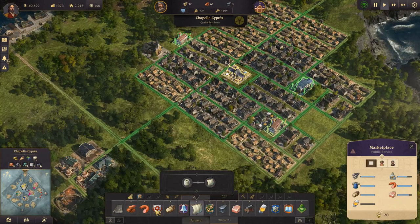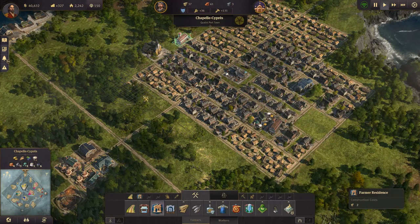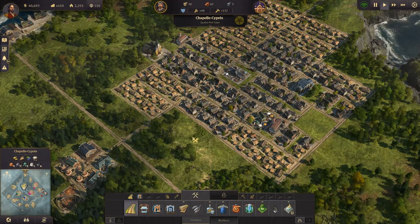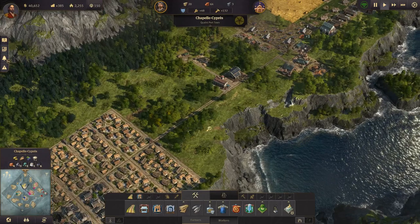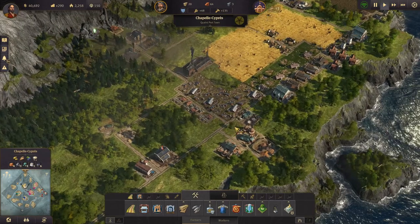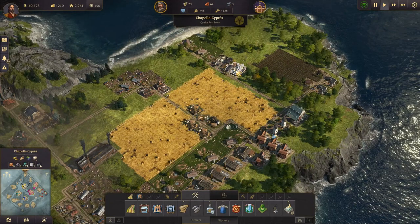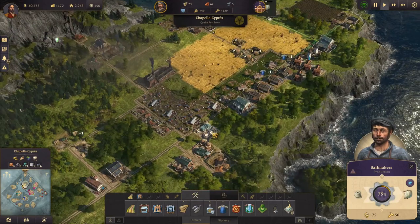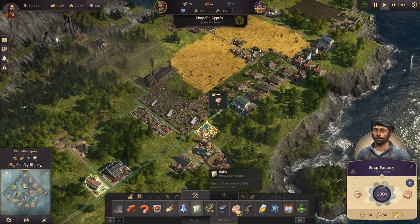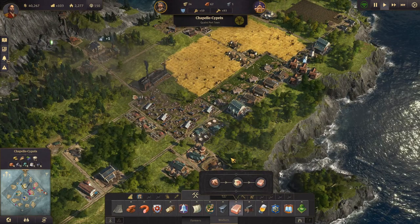Let's build some more farmers' houses. Farm residences - there - and some roads. I don't know when we'll get to the whole decoration part and making everything look nice, but we'll get there eventually. We need one more steel then we can finish up the last of our soap factories. We have that now, so let's build a soap factory - there. Good, good.